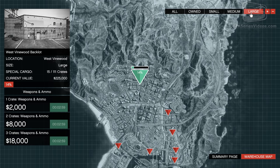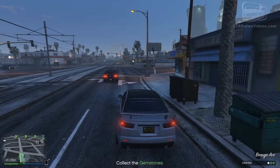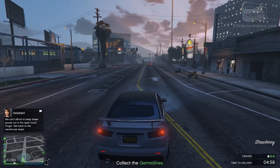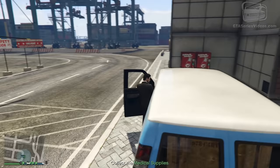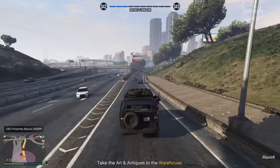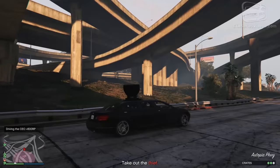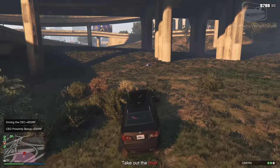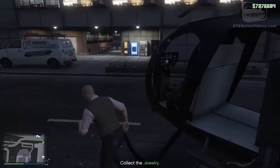If something goes wrong and you take more than 50 minutes, the assistant will message you telling you to get back to the warehouse, giving you only five more minutes to deliver the remaining crates. If you don't do that, you'll fail the mission and only keep the crates that you picked up. There are two main categories: entire cargo and split cargo. The difference is that all missions of the first category maintain the cargo in a single vehicle, while the second category missions will always feature a split cargo.